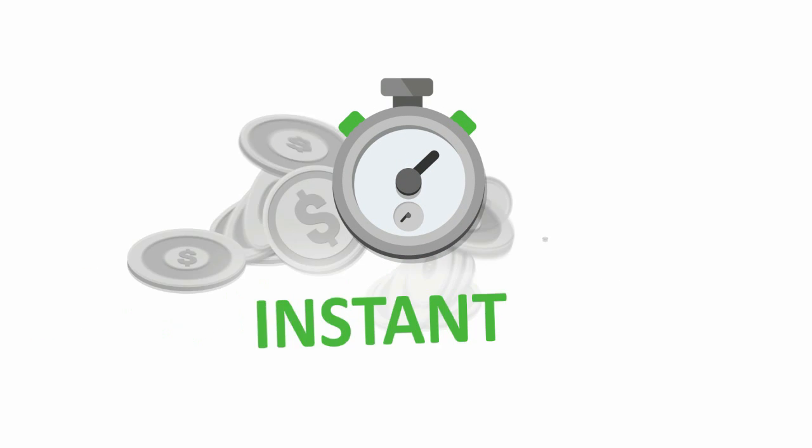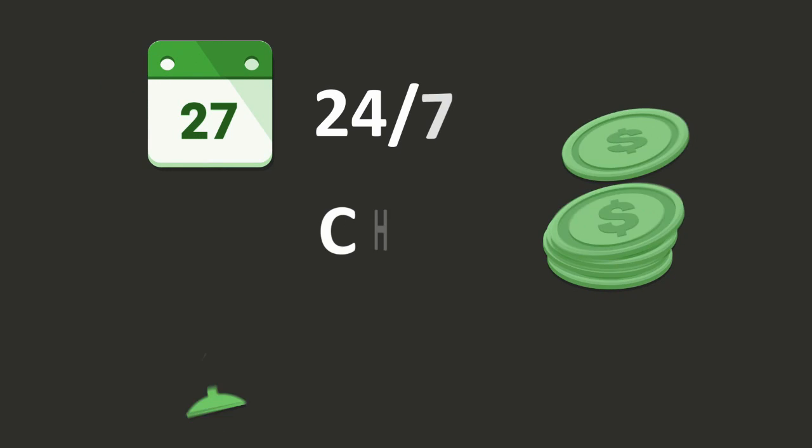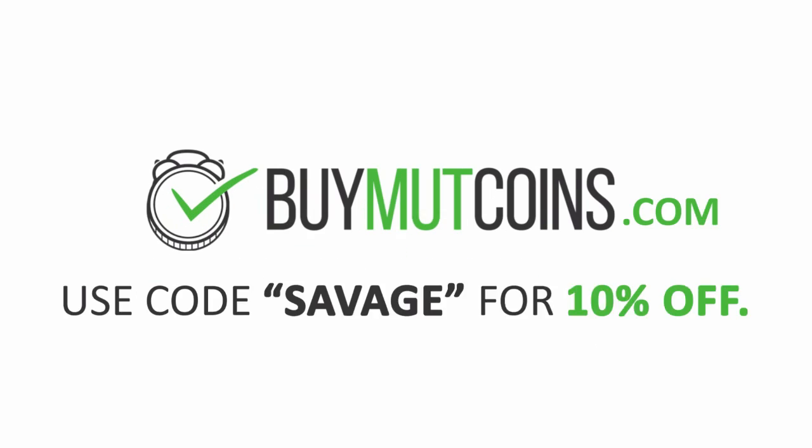Are you missing that key player on your team and don't have the coins to afford them? Go to BUYMUTCOINS for instant delivery on ultimate team coins. Use code SAVAGE for 10% off at checkout.